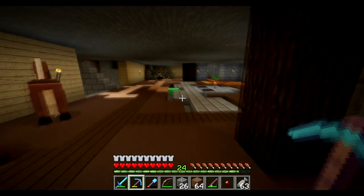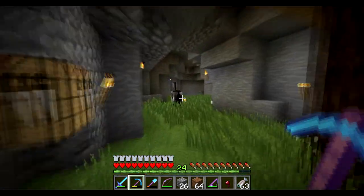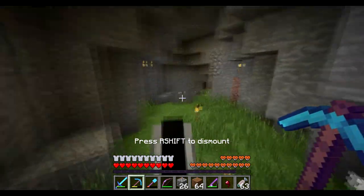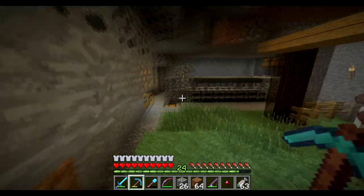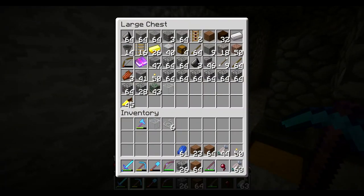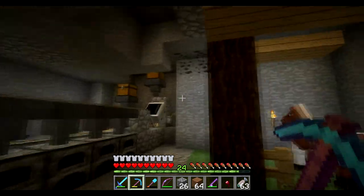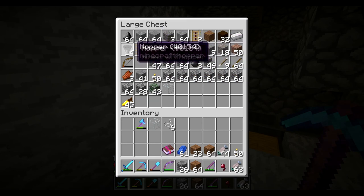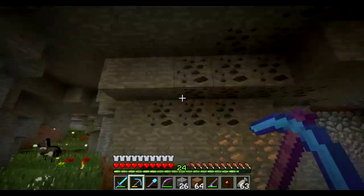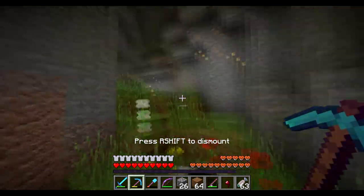I don't know where any of my name tags are, so let's get on Monty and see what we're going to do. This other horse has made its way down here — I was AFK for quite a bit. I've also been collecting all my books and trying to store them accurately. No name tags in here, but I do need those hoppers and those chests as well.